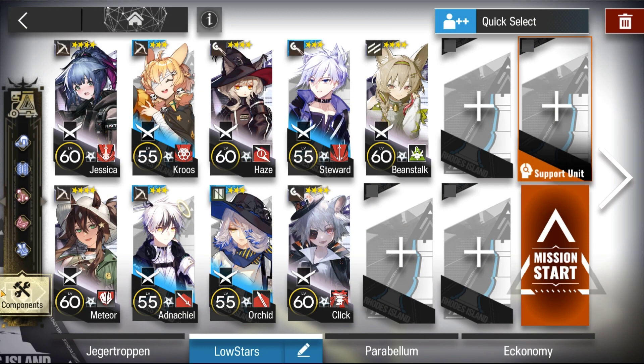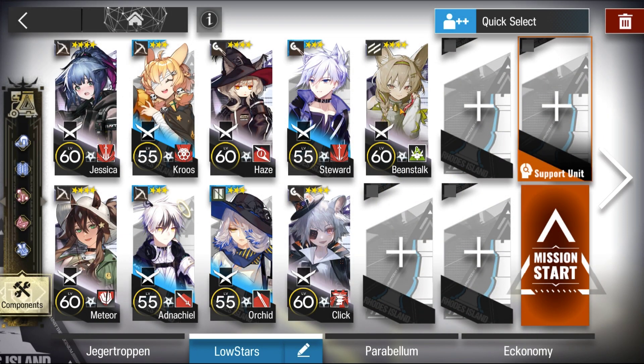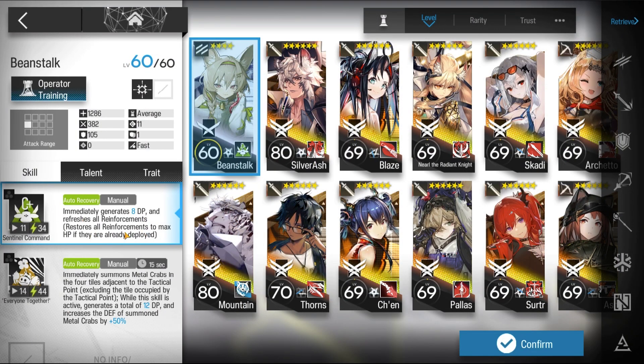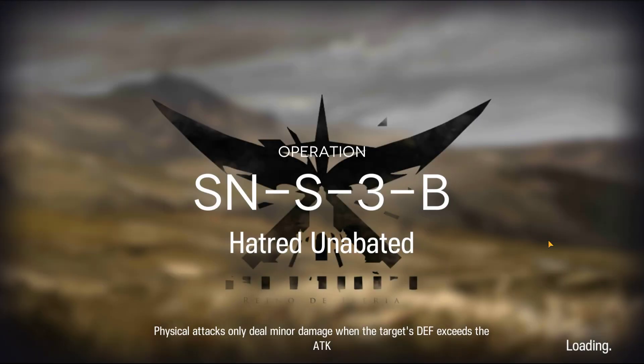Here's the squad composition. Make sure you have the plus one block. Bring Beanstalk or Blackpink for an easier time. And here's how it was done.